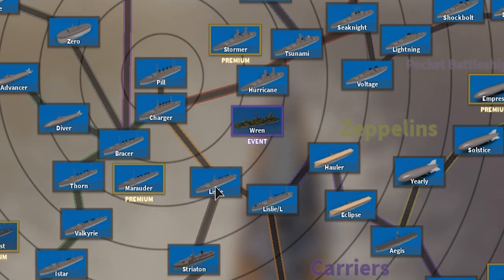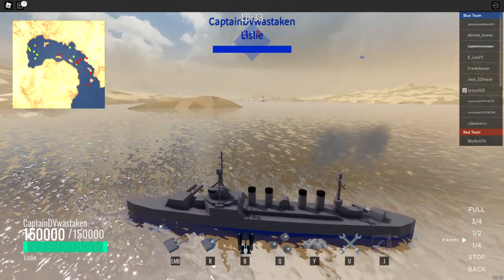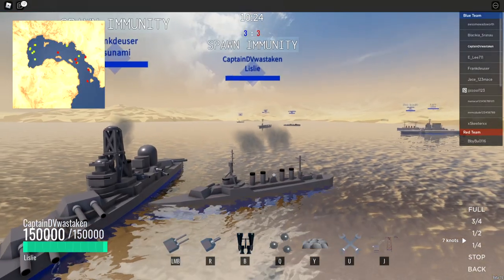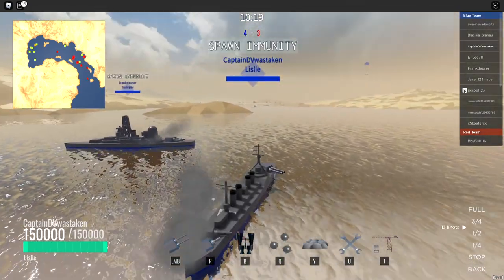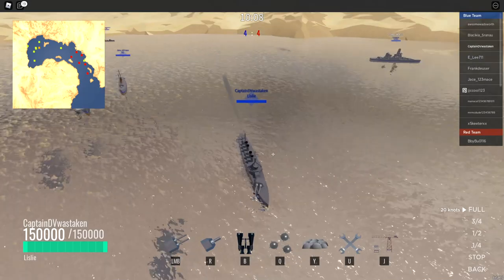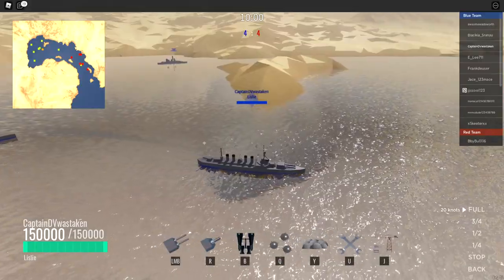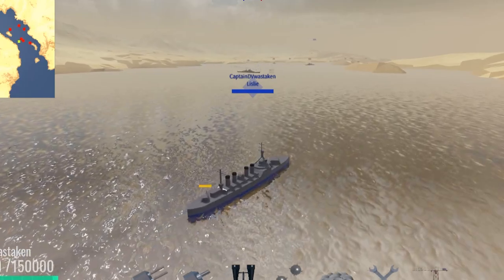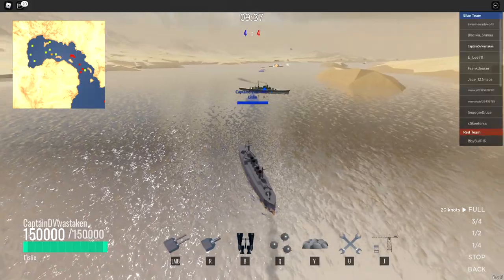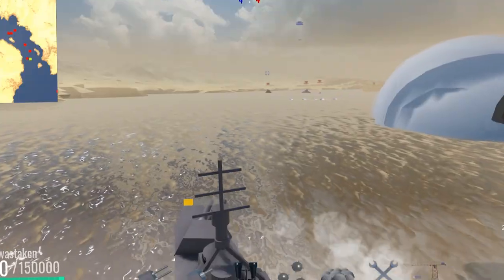We already covered the pill and the charger last time, so we're starting with the base Lizley — it kind of looks like a pill. We've got 150,000 armor. A Tsunami just spawned right in front of me. We've got mines here, which is really handy — you don't need a mine layer, great if you're getting harassed by submarines. We also have smoke and two weapons: a back cannon and a front cannon. With only two cannons, this boat is pretty squishy, though it's also very cheap.